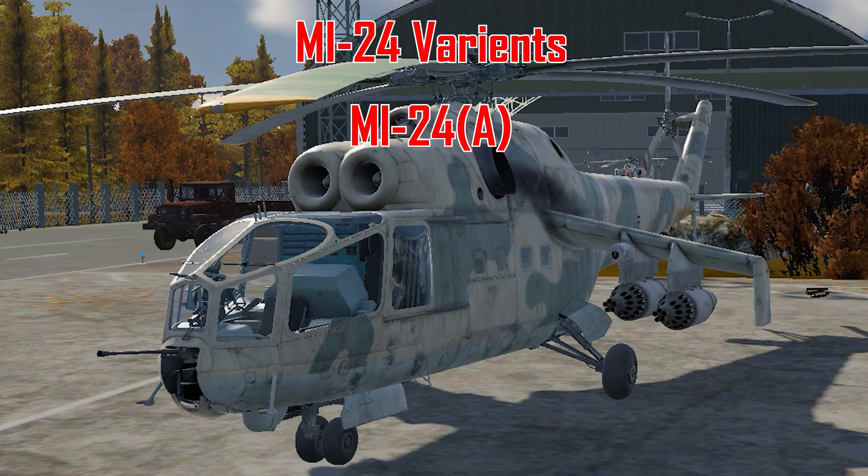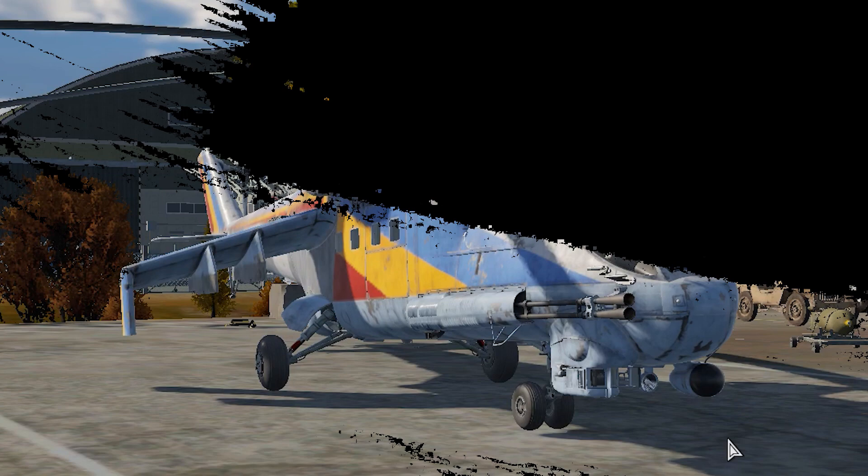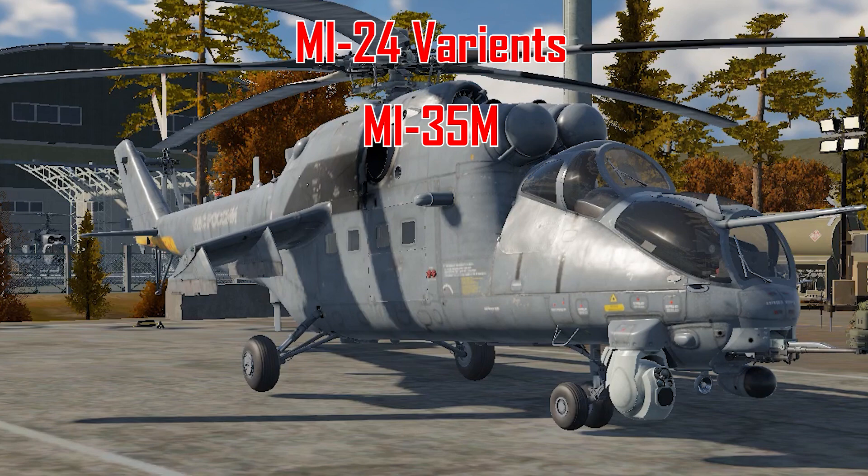There are three versions of the Mi-24 helicopters in the game. The early model, which is the Mi-24A. The semi-modern models, which include the Mi-24D, V, P, the export German P, and the premium German P variants. And finally, the fully modernized variant, which is the Mi-35. There are some minor differences between them, but we will get into them later.